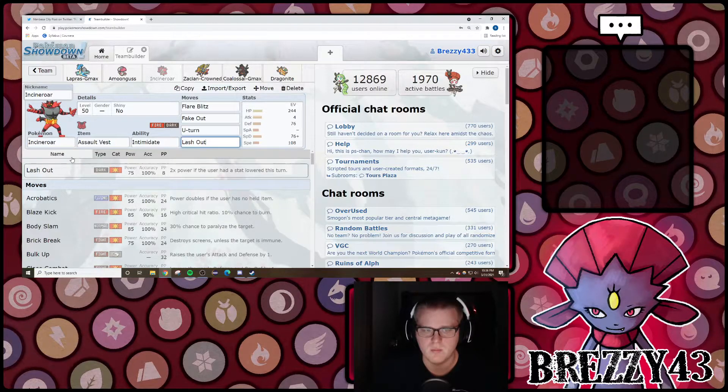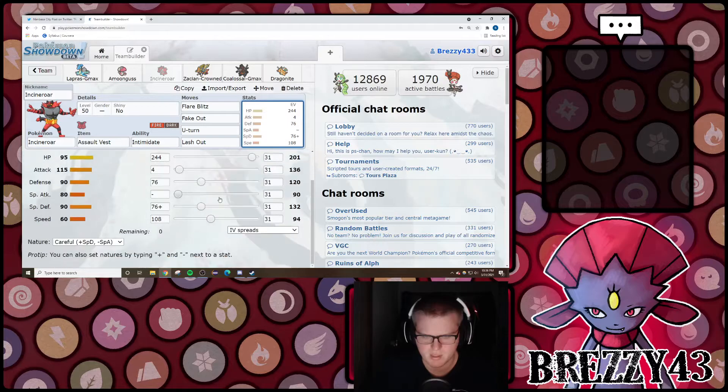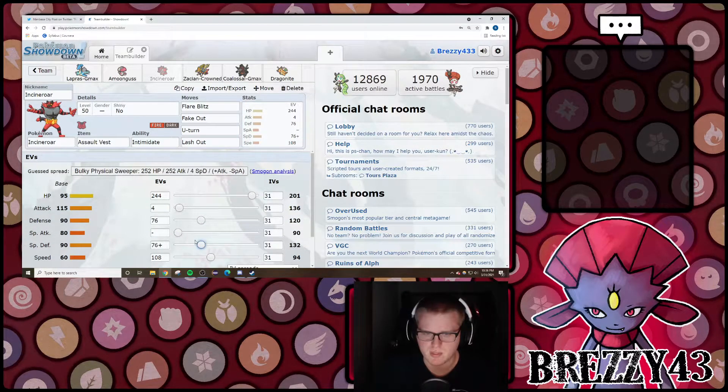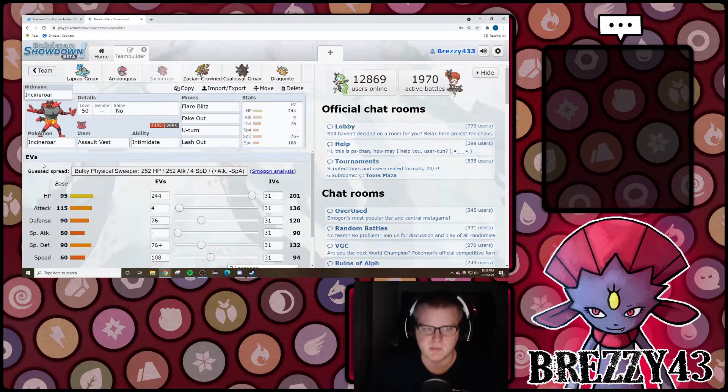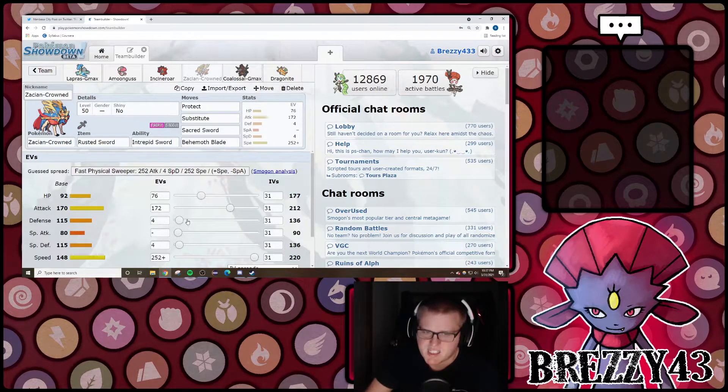You could run Darkest Lariat here if you wanted, but I've been impressed with Lash Out because of opposing Intimidates just picking up a little bit of extra damage. The EVs are nothing really specific — I EV'd for the Nature Jump here at 76. 108 speed outspeeds my Lapras by one. It's important to have your Incineroar outspeed your Lapras when you're Dynamaxing Lapras — it's come up where we wanted to Fake Out, use Disguise first, then KO with Lapras, or get a powerful Flare Blitz off before setting up the rain. My new Zacian spread: Jolly Max Speed with a good amount of attack. This bulk allows you to take a Foul Play from Porygon without breaking your sub, which is a pretty nice calc.